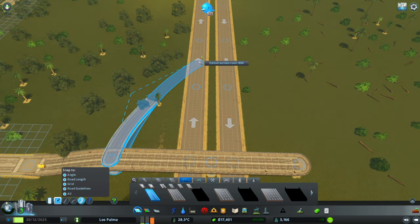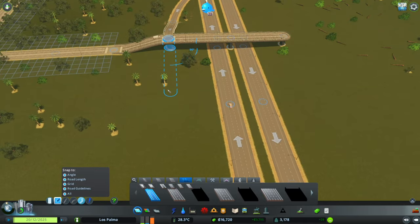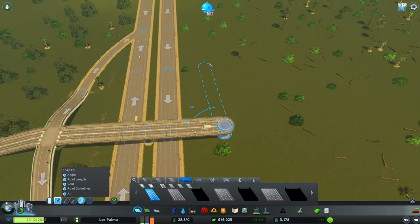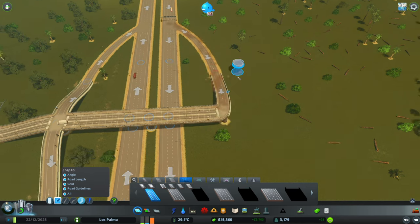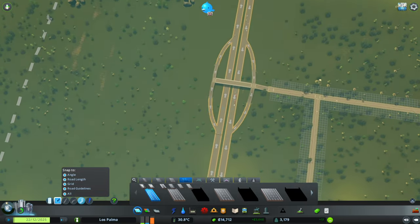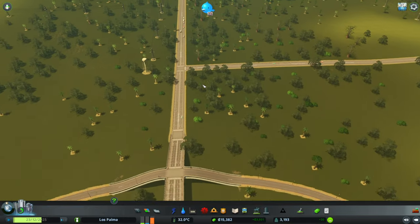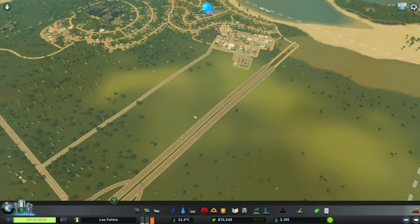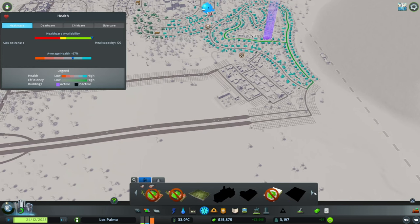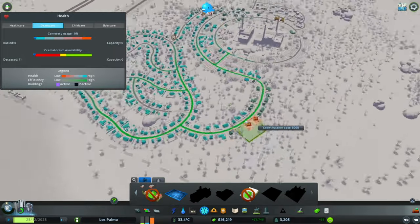That should be quite a nice little option for our trucks. We should start seeing them coming down here. I've kind of forced them all to go this way out for now, but that's fine. We've just got to move that water tower up there, delete these cables, and just do our simple highway entrance across here. It's not fantastic, but for now with the amount of traffic we have, I think this will be fine.